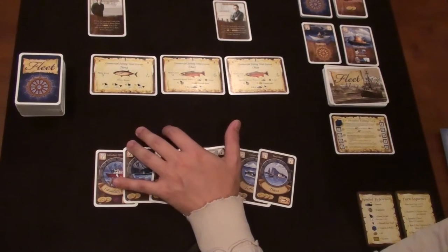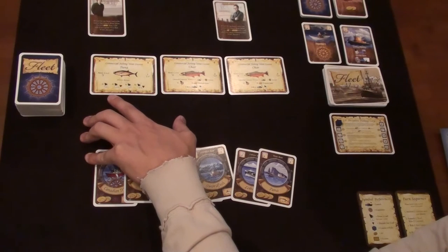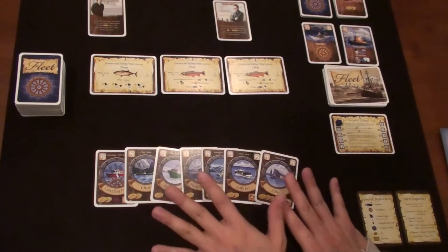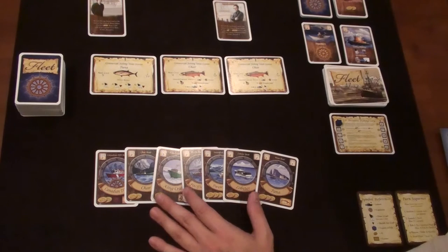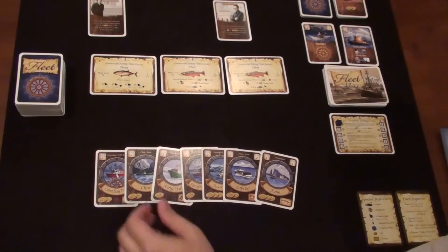Tuna gives me some additional card draws, which is a nice thing to have as a draw bonus. I have one of each in my hand right now, so at this point it doesn't matter much what I go after, but I want to be specific because I'm going to start burning cards — which is never a good thing. I think I'm going to go for tuna.